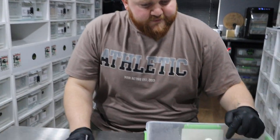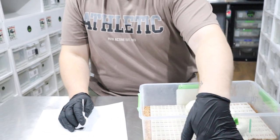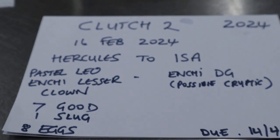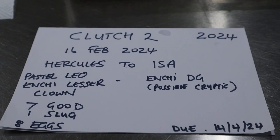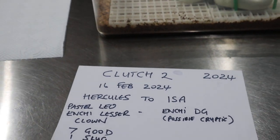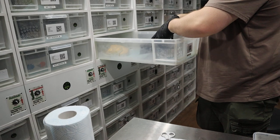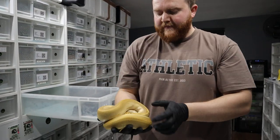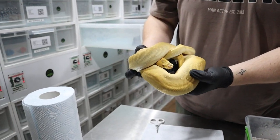So we have one slug in here and seven good eggs. Introduce us to the clutch. The pairing was Hercules, which is a pastel leopard Enchi lesser clown, to Isa, who's an Enchi desert ghost, which we put as possible cryptic. We'll find out today. There are a lot of Enchi's carrying cryptic and because cryptic and Enchi look very similar, the cryptic is disguised — but you'll find out if we hit some cryptons in this clutch, we'll know that she's carrying cryptic.